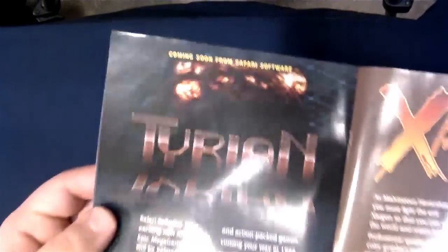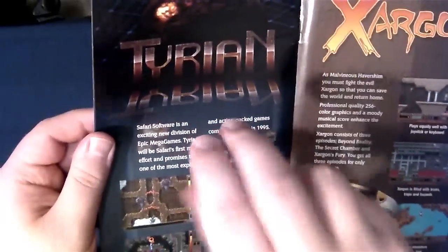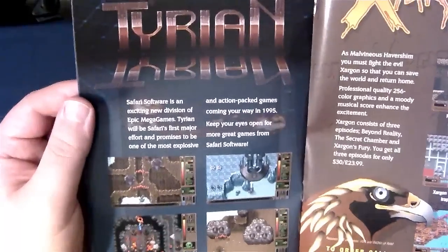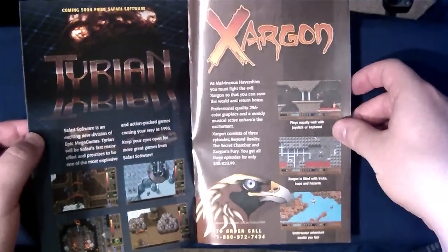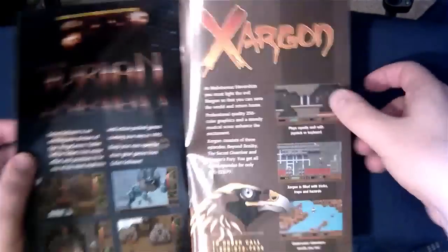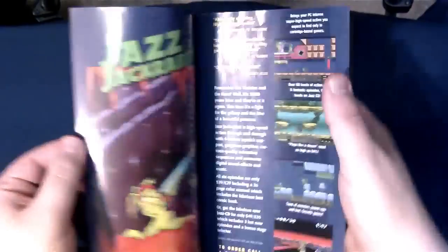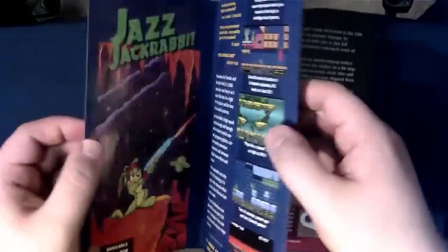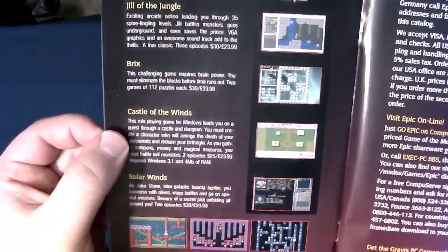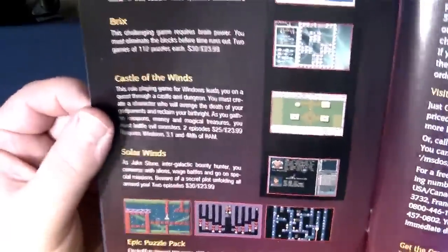Tyrion — that's their old logo right here. Coming soon from Safari Software — it wasn't even out yet. That was before they went with the reversible upside-down Tyrion logo. Man, I need to review that. Zargon — another one I need to review, one of my favorite platformers from Epic, one of my favorite PC platformers period. It's just a strange game. Was it $30 for Zargon back then? Wow. Jazz Jackrabbit was $49 for the CD and $39 for the floppies, which I have.